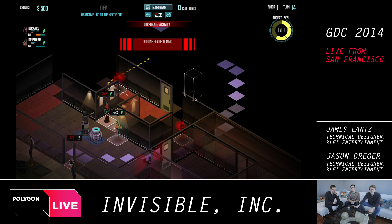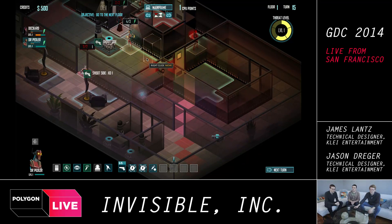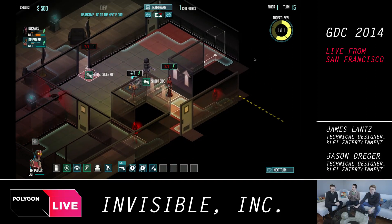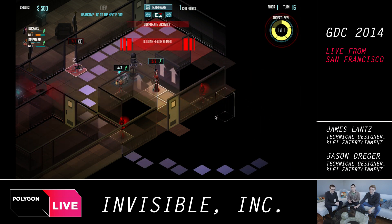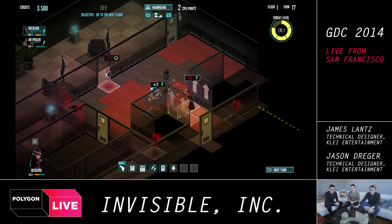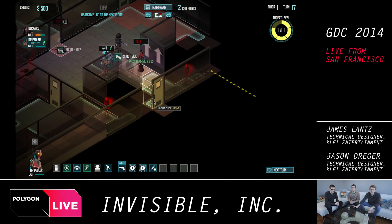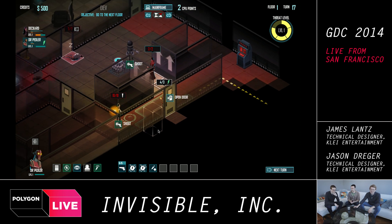We were seeing some CPU spending — that's like a currency you're spending. Where are you getting those CPU points? You get ambient CPU points every turn, so the longer you're around in the level, the more it builds up. At the same time there's an alarm that's building up, so that's the trade-off. Most of your CPU points come from hacking those consoles — little laptop-looking computers around the level. Certain ones are more valuable, like ones in difficult-to-reach locations.